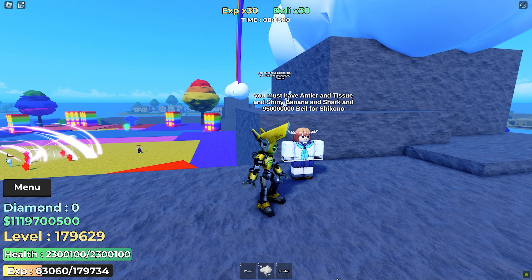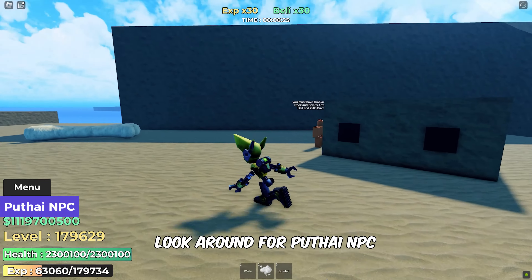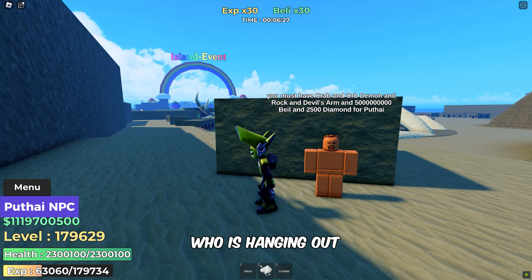Moving on, our next stop is the Island with Pyramids. Look around for Pythai NPC, who is hanging out outside a building.